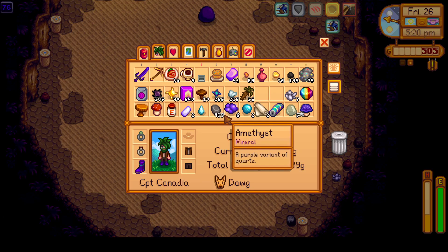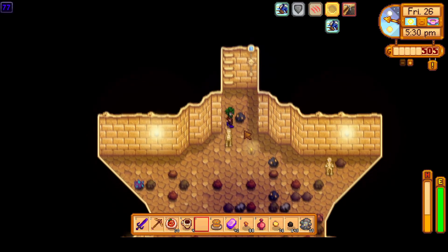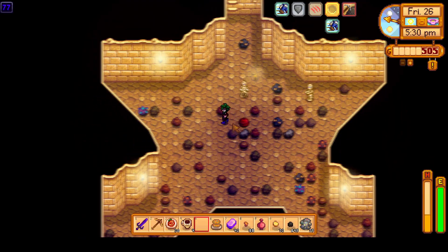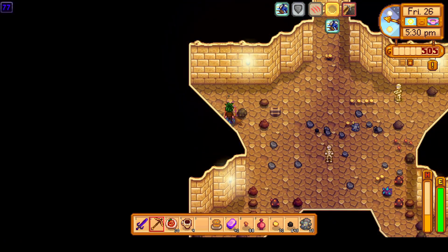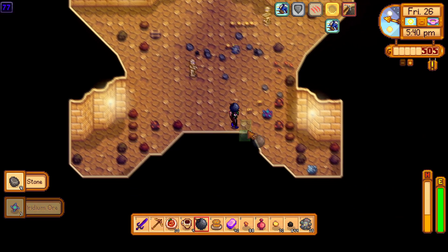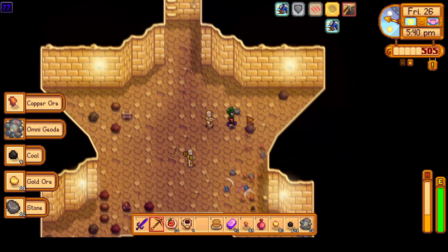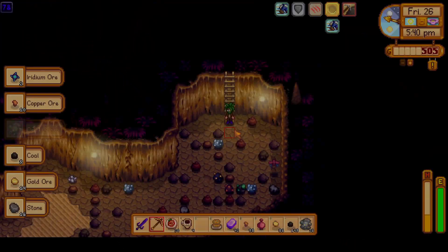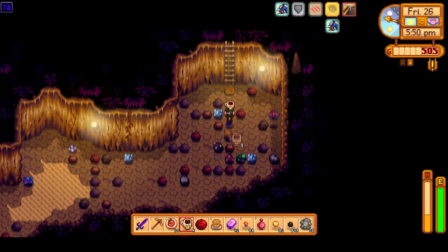We're going to head down the hole — got seven levels down, floor 76 now, not too bad. This floor is awful — there's not many rocks, so I do craft a staircase. Right here, best floor — star floors are always the best. You're pretty much guaranteed to get a ladder or a hole from just laying a megabomb in the middle. With our luck right now I think it's almost guaranteed.